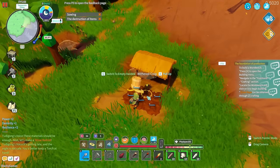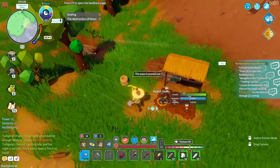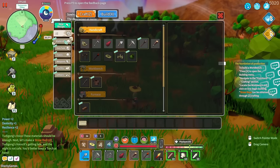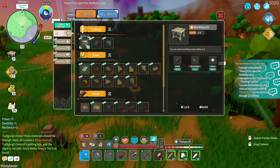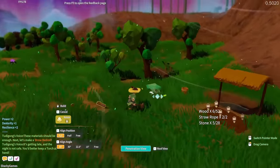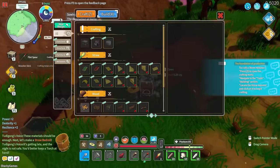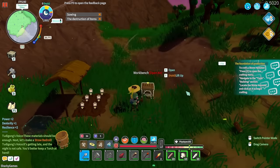It's getting dark so I'm quite worried — I don't know if things come out at night. We need a straw bedding so I can sleep. Going to build — we need some rope. There's a grill rack, sandals, and a workbench we can place down. I might sleep around here since I'm close to water and food. I can make a little shelter too. Placing the workbench has unlocked loads more stuff.